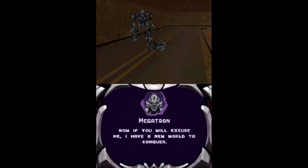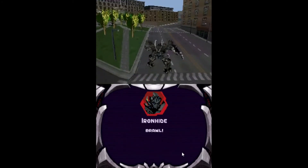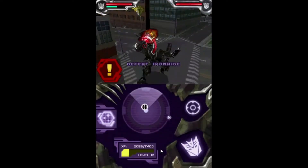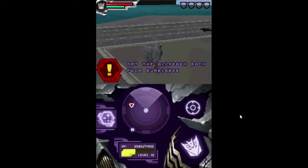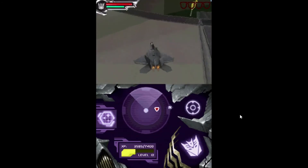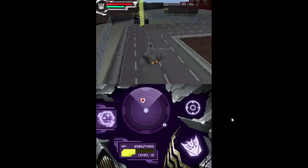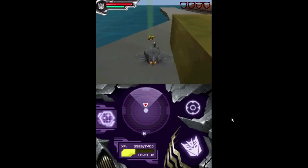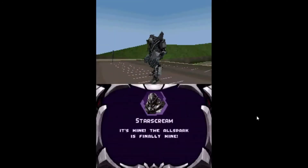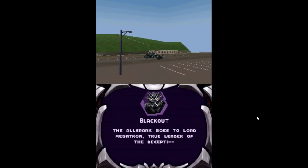After killing Jazz, we're back to the final stages. As Brawl, we fight Ironhide, who has a stupid ability to jump high and slam down — you'll need to dodge that attack, but beating him is easy. Then as a one-off playing as Starscream, we chase Bumblebee. The range you need to stay within is way too short and Bumblebee moves fast, making it hard to stay in range. After catching Bumblebee, Starscream acquires the Allspark. Then Blackout demands it from Starscream — Starscream kills Blackout, and Barricade shows up.